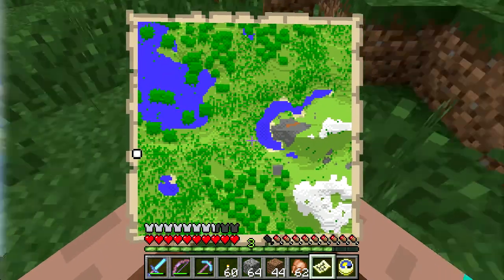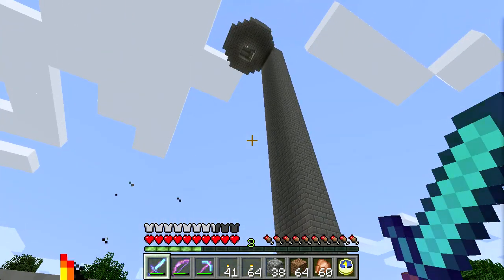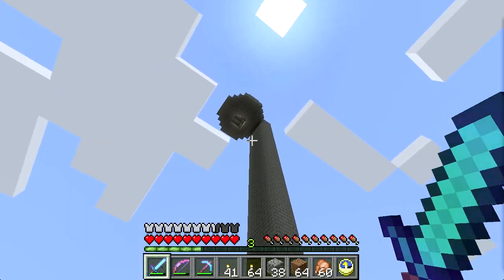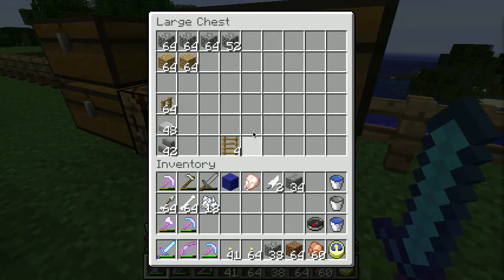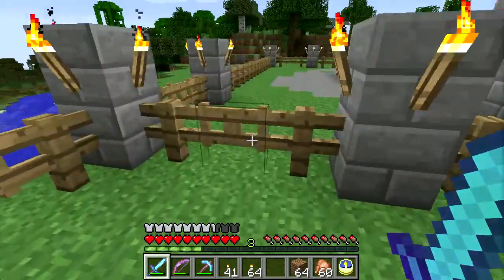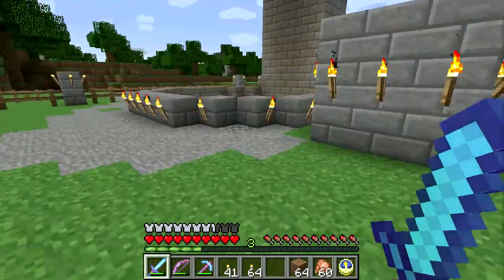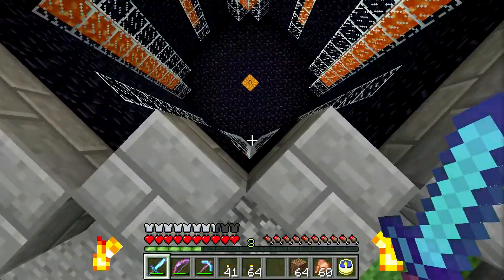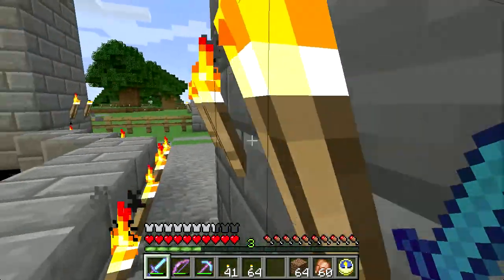Welcome to Minecraft Maker. This is Darren and I want to do a quick update. I finished the cobblestone generator - here it is. It kind of looks like a giant showerhead, which is kind of what it is. I'm going to dump out my cobblestone so we get a good idea of what this actually does. There's a pit here and then there's a tower.